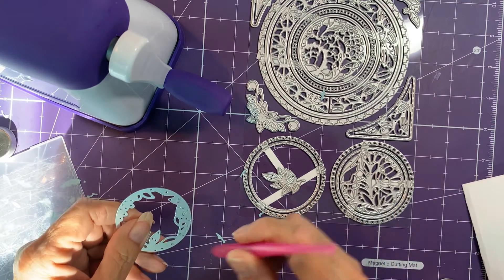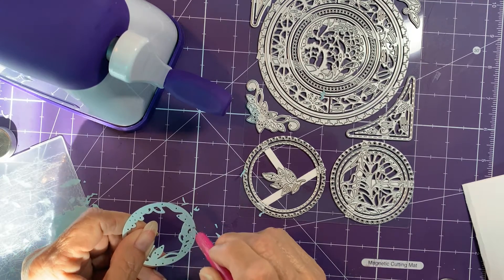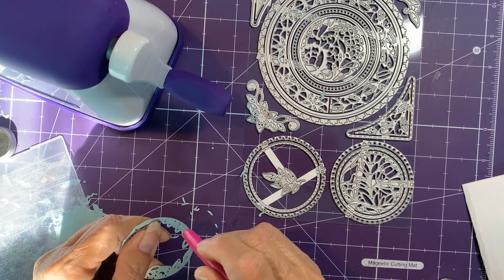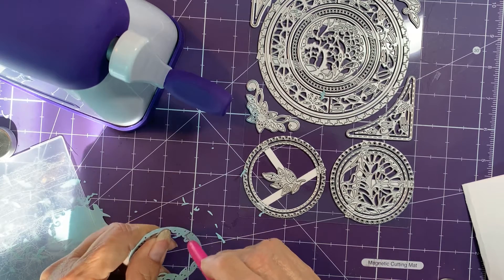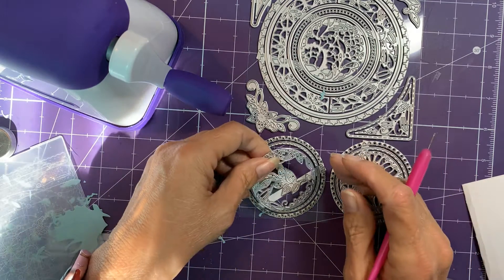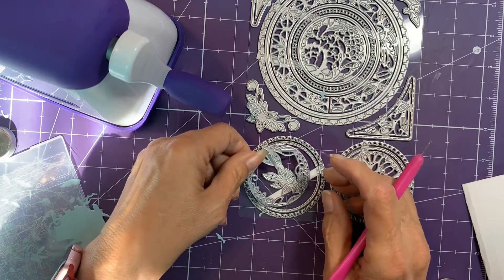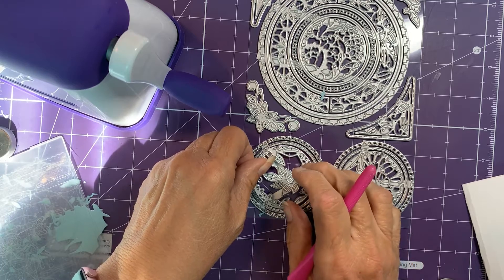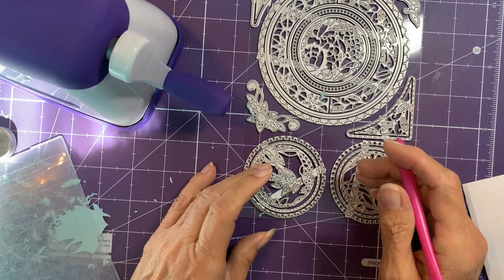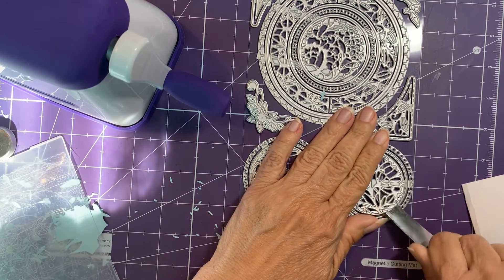I really like that Tonic has so many different die sets that you can get. It's not just part of their club — you can just order them. They have the stamp of the month club, and they have the designer series, and then they have the showcase. This is our last hope for a carnation.